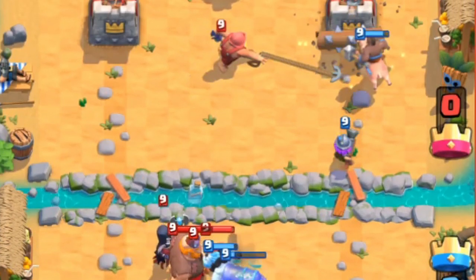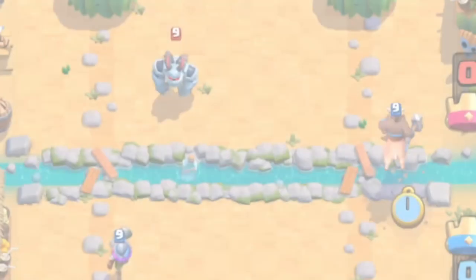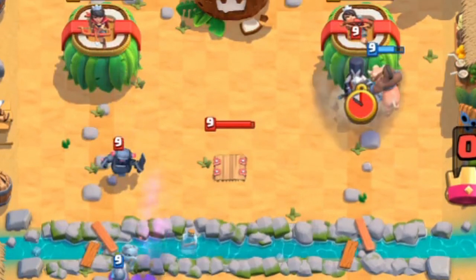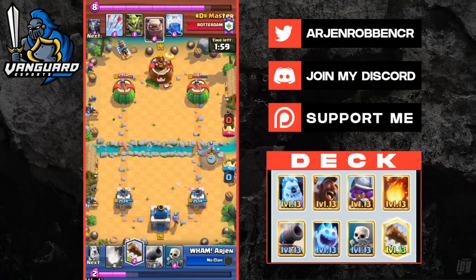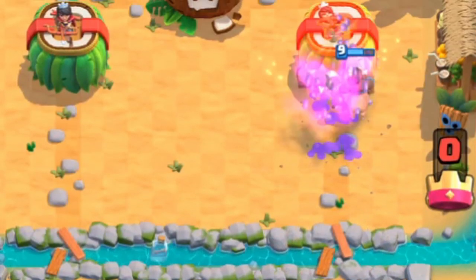You can cycle back to your hog using cards like skeletons, ice spirit, and ice golem. Number two, due to its low cost you can constantly keep up the pressure as well as defend efficiently. Number three, this deck is extremely good at cycling spells in the end game because you can get back to multiple spells very quickly due to its low elixir cost.